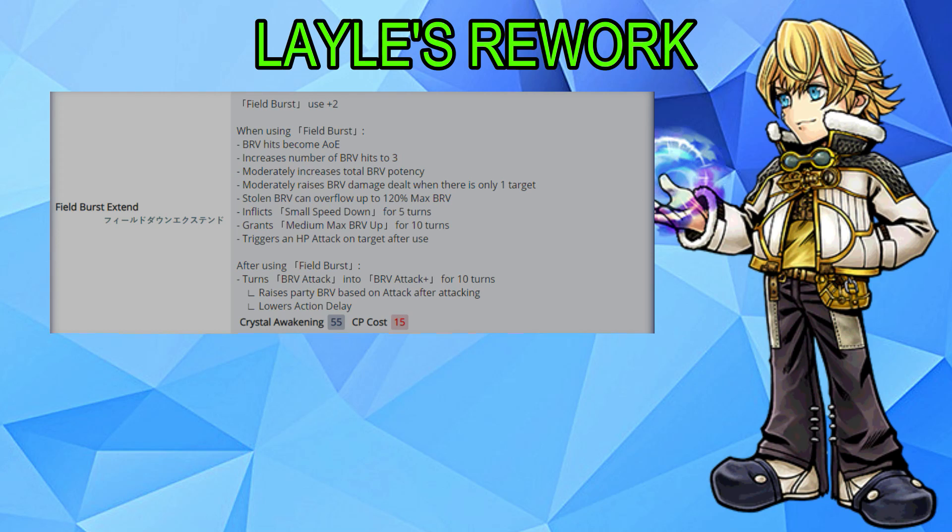Lael will also get a slight rework on his abilities. His first ability, Field Burst, will have extra 2 uses and the brave hits become AoE, increasing the number of brave hits to 3 and increasing the total brave potency, moderately raising the brave damage when there's only one target. The stolen brave can now overflow to 120% of his max brave, inflicts a small speed down debuff for 5 turns, and grants a medium max brave up for 10 turns.